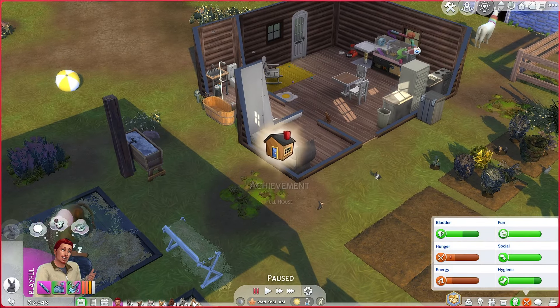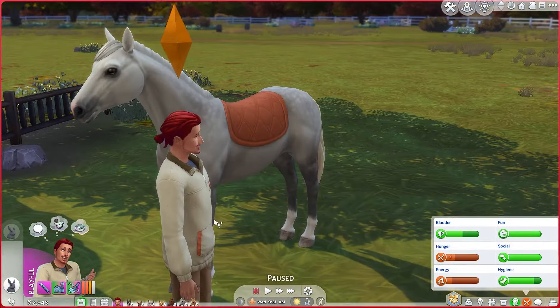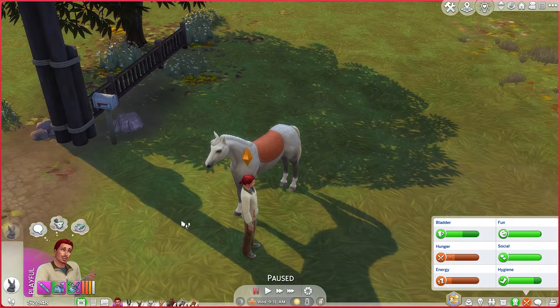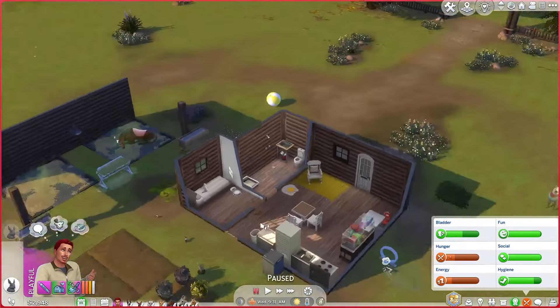Yes, we have eight Sims according to this. Where is Thimble? There's Shiloh. Thimble — aren't you pretty, Thimble? I love it. Okay, we're going to go talk to this rabbit real quick and then we'll come back and brush you at least.